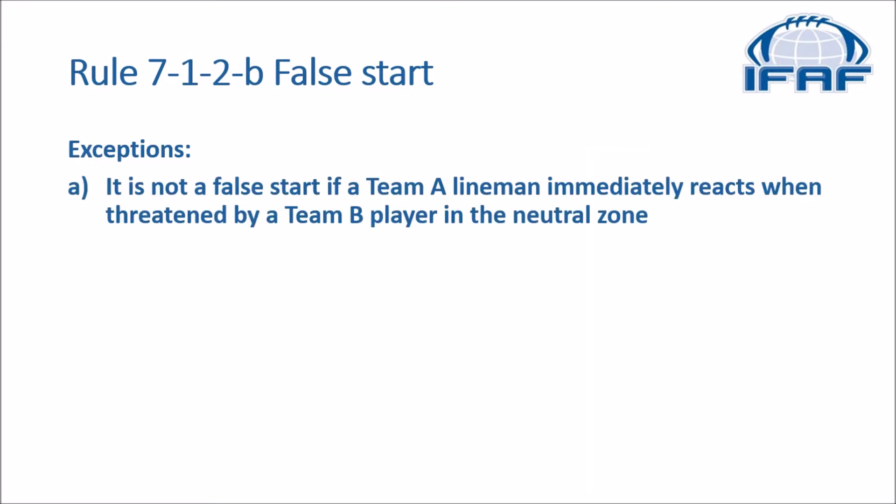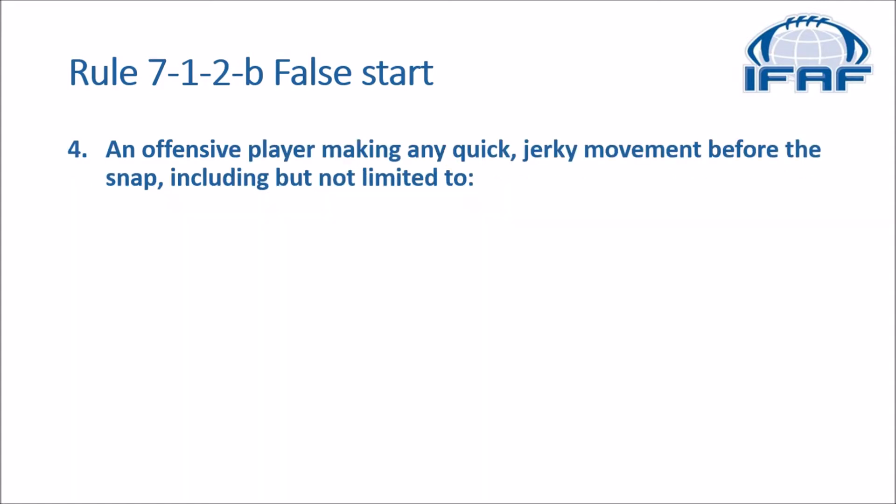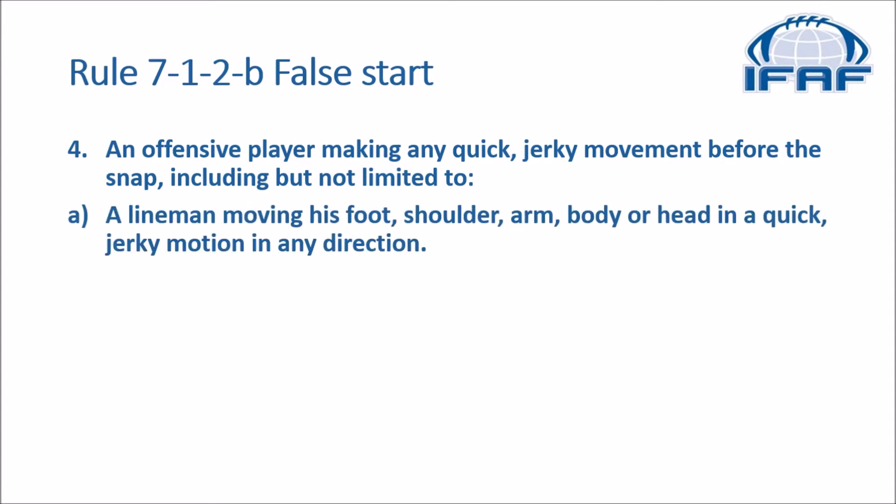As for the exceptions: one A, it is not a false start if a team A lineman immediately reacts when threatened by a team B player in the neutral zone. Three B, it is not a false start if the snapper takes his hand off the ball, provided this does not simulate the start of a play. Four: it is also a false start when an offensive player makes a quick jerky movement before the snap, including but not limited to alignment — moving his foot, shoulder, arm, or body in a quick jerky motion in any direction.